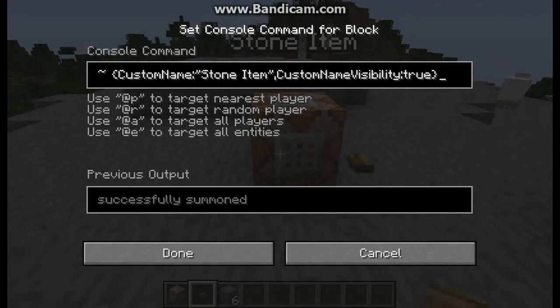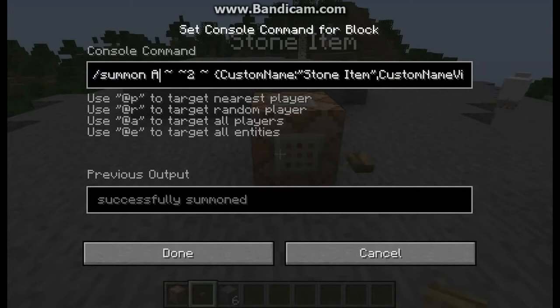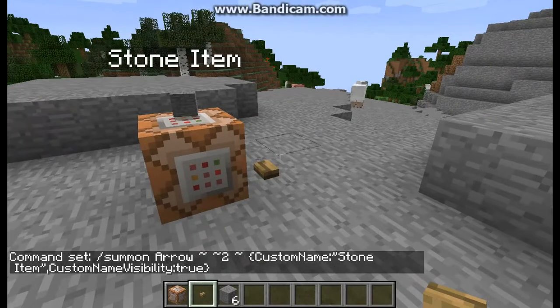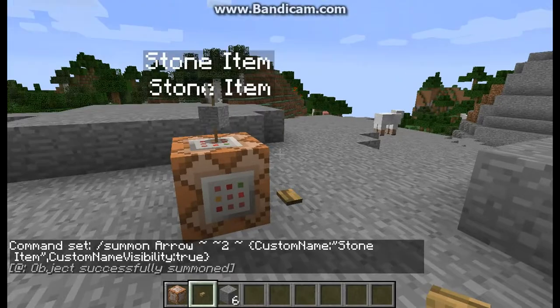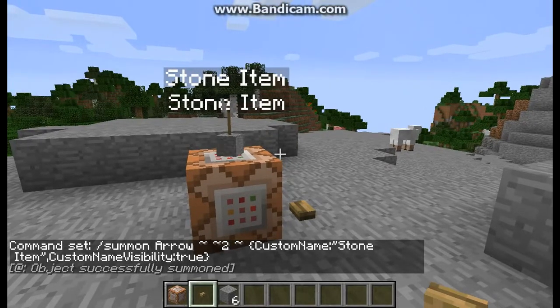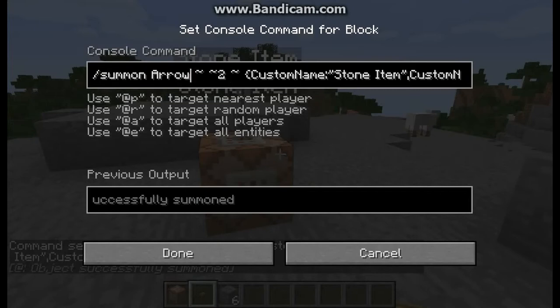We can now do it for items. I can do it with maybe an arrow, and it will summon an arrow with a custom name. See? And maybe with a skull — I think that's how you do it.